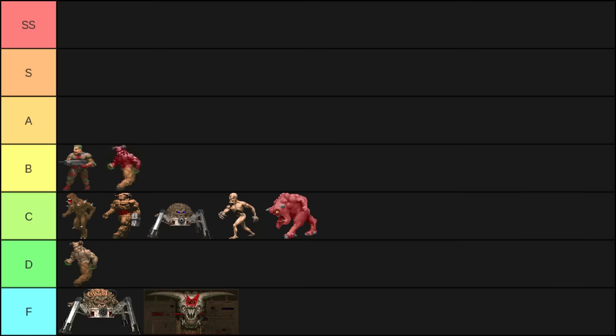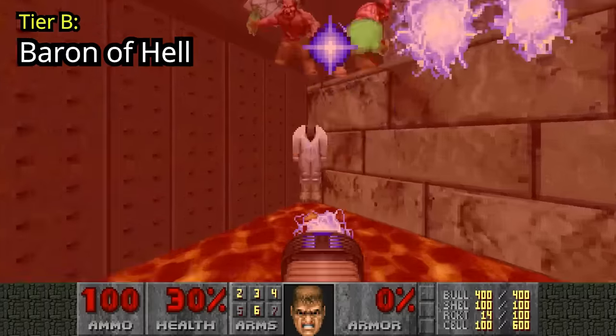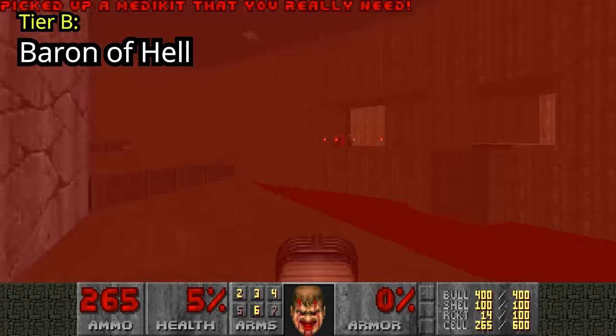Barons of Hell would have been in the same tier as the Hell Knights if it weren't for those pesky Barons that guard the teleport at the end of Map 29 — they will ruin your run in the blink of an eye. Due to this specific situation they are raised to Tier B.